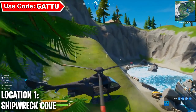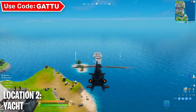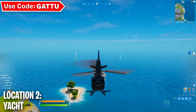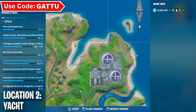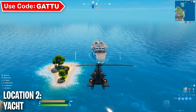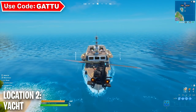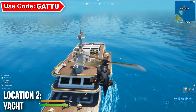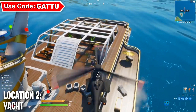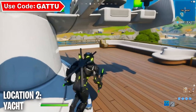Now we're going into our second location in one single game — the Yacht. As you can see I have arrived at the Yacht, and for newcomers this is the minimap location where you can find it. You can also get yourself a helicopter over here. We're just gonna park the helicopter on top and step right outside — bam, you should be done with your challenge.